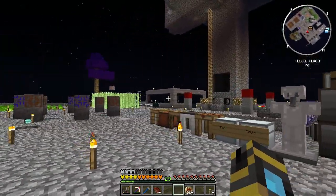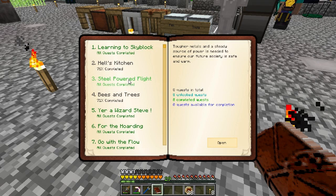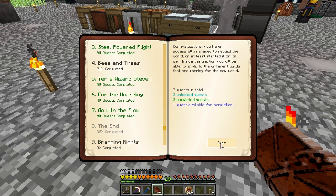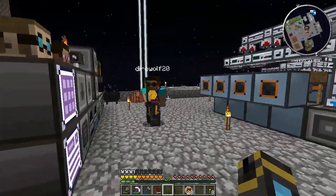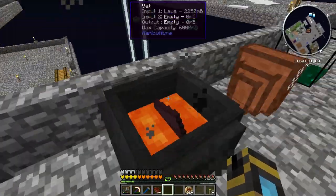I got a full stack of limestone, so now you have 100. I'm putting a rutile ore in a crucible furnace — gets you a chance at some, 50%. We are now done with steel-powered flight. By the way, I also got diamond horse armor with Sharpness 5 on it. That's some cool particle effects over here on the vat — it's cooking stuff up.